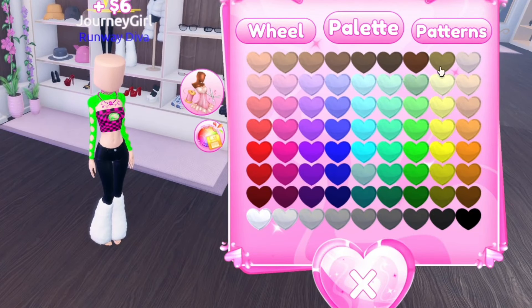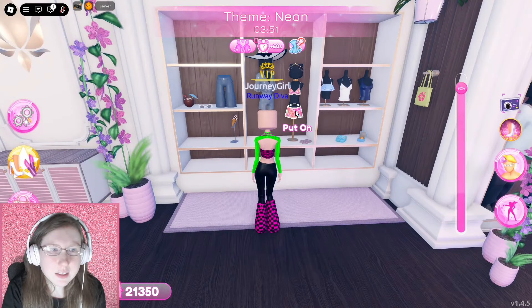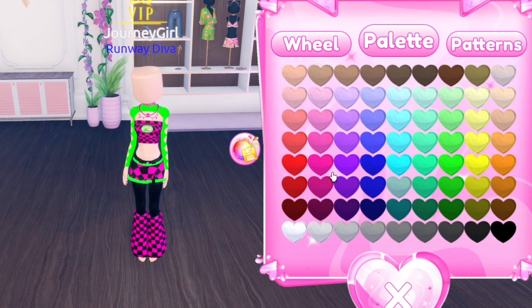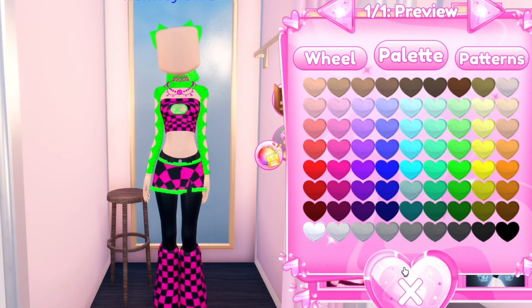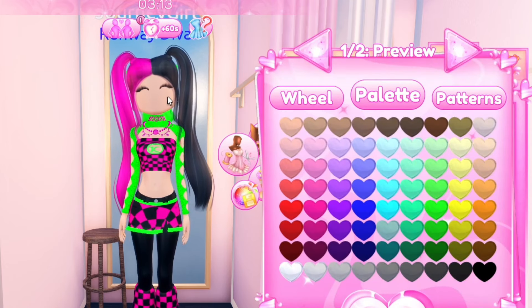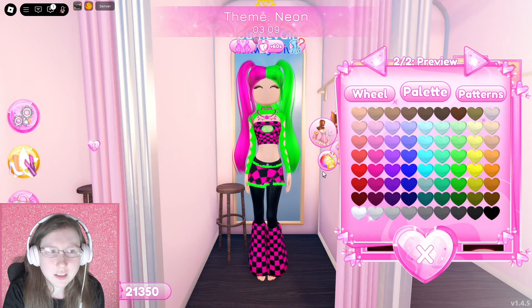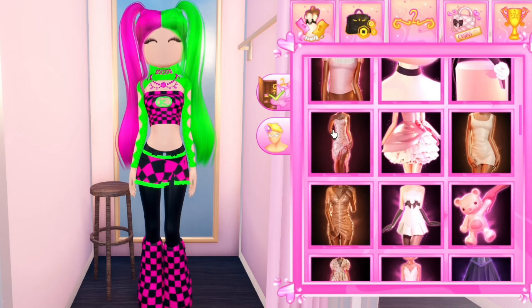Let's add some pants and make those dark. Then I'll go ahead and add these fur warmers and make those checkered as well. I'm gonna add this skirt and make it this color, then add a bow just to give it a little bit extra. This would actually be pretty good for neon hair because we can make one side that color and the other side this color.